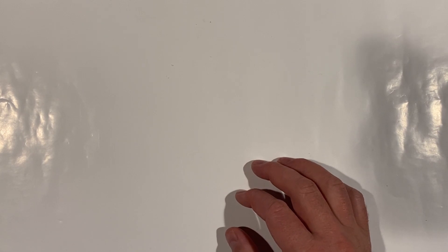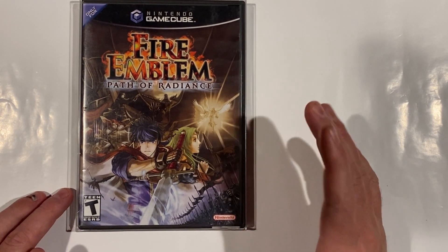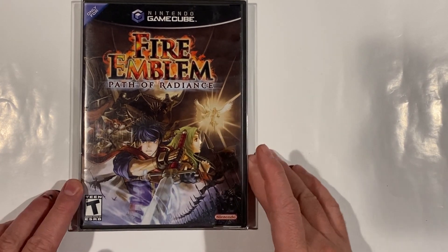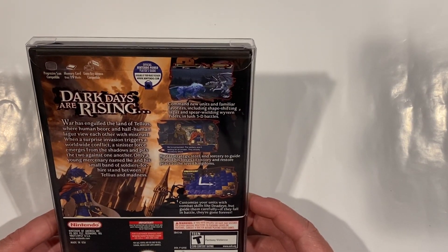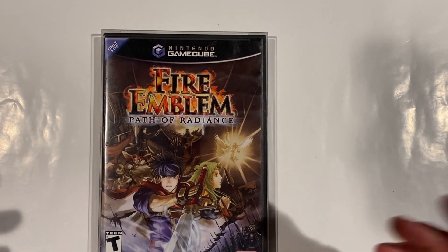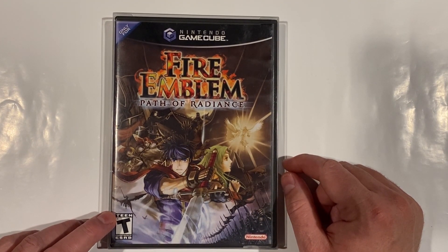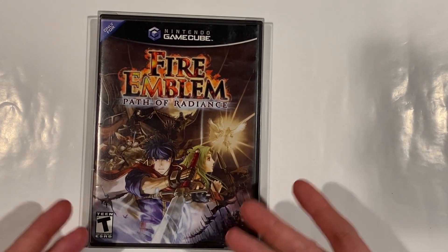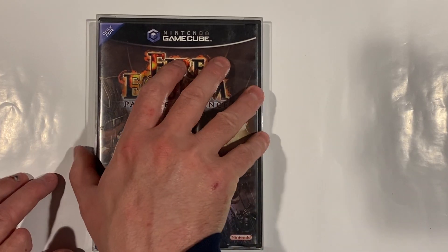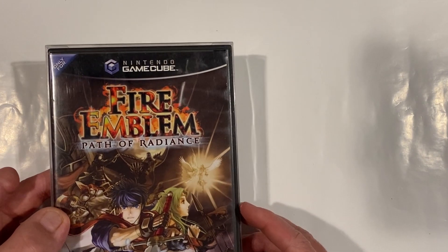The last game I want to talk about for part one is Fire Emblem: Path of Radiance. I picked this up from my buddy who worked at the game store — no discount or anything — and if I'm not mistaken, this game was maybe $25, which at the time was insane for a GameCube game. You could get first-party GameCube games for hell, I don't know, $10. I got all my Mario Parties for dirt cheap. Fire Emblem: Path of Radiance is extremely pricey now and this is 100% complete. I'm glad to have it in the collection. I probably wouldn't play it very much these days, but I'm actually glad I have it because it's super hard to find.